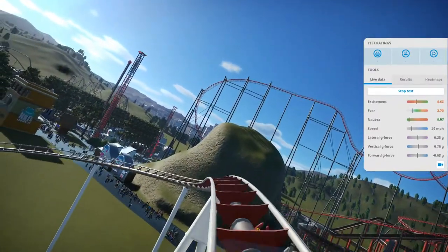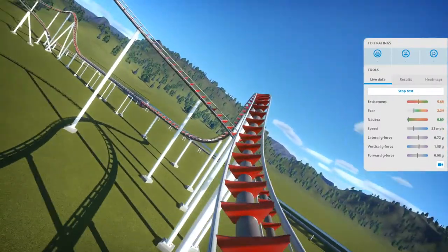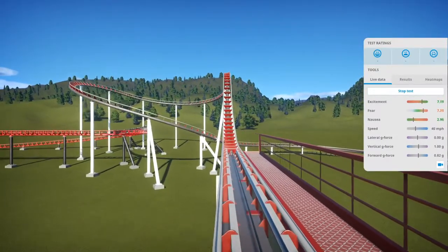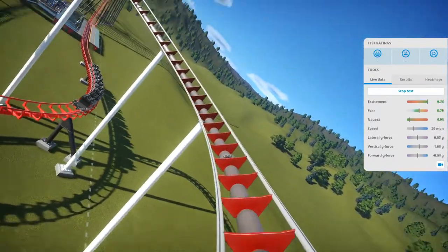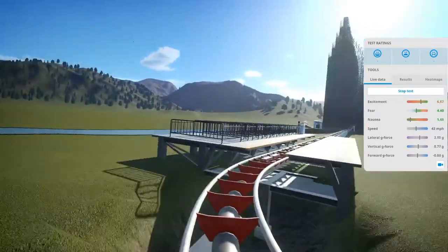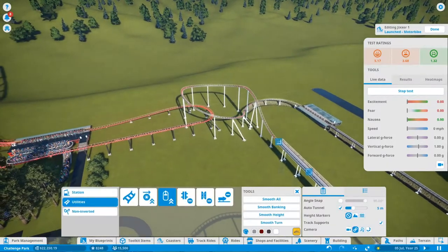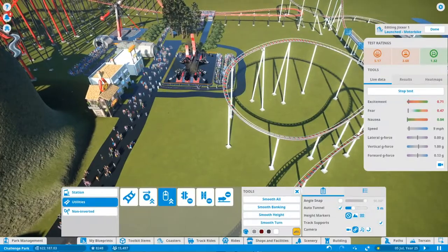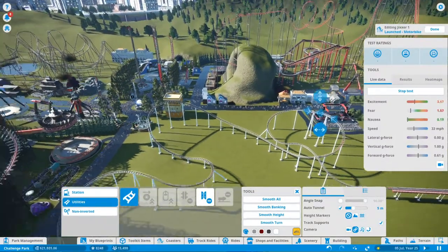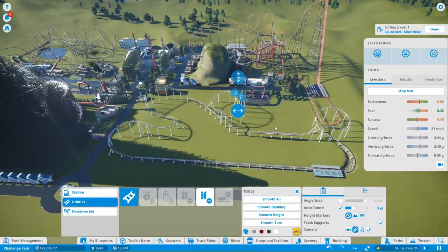I wonder what score this is going to get. This section is just messing with everything — it just takes the excitement score down. It doesn't make any sense whatsoever, but this is how you get back to the station: just by being launched into it. The excitement isn't that much, and I know exactly why. If I could lower this section and increase the speed of it, that would be terrific. I'm going to remove the track supports for this one because it's just killing my framerate — you can tell by the replay you just saw.